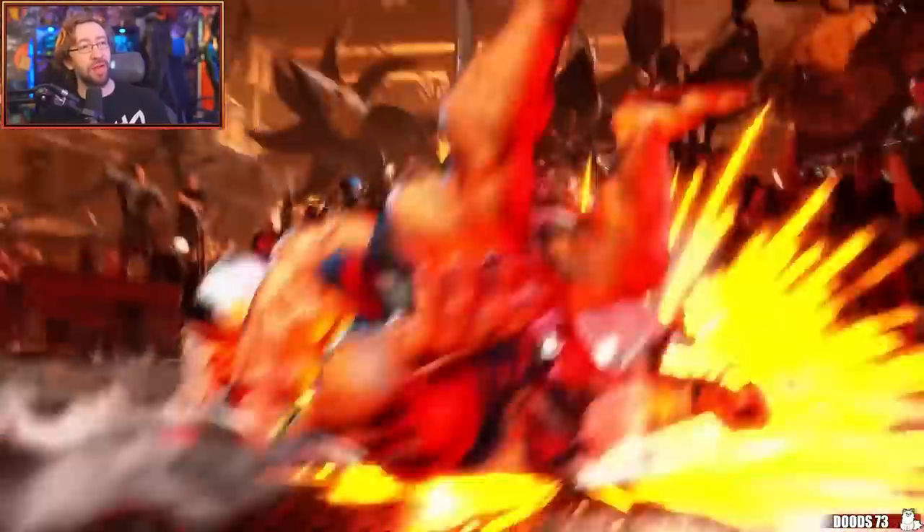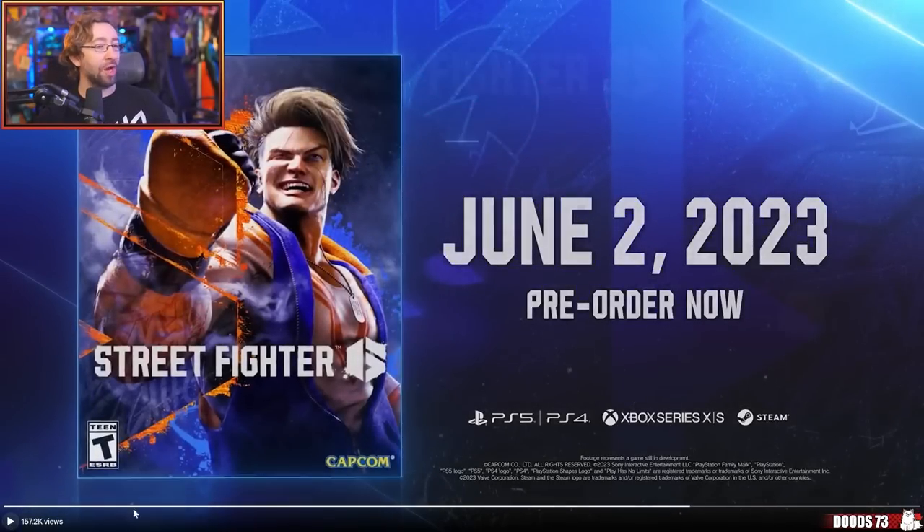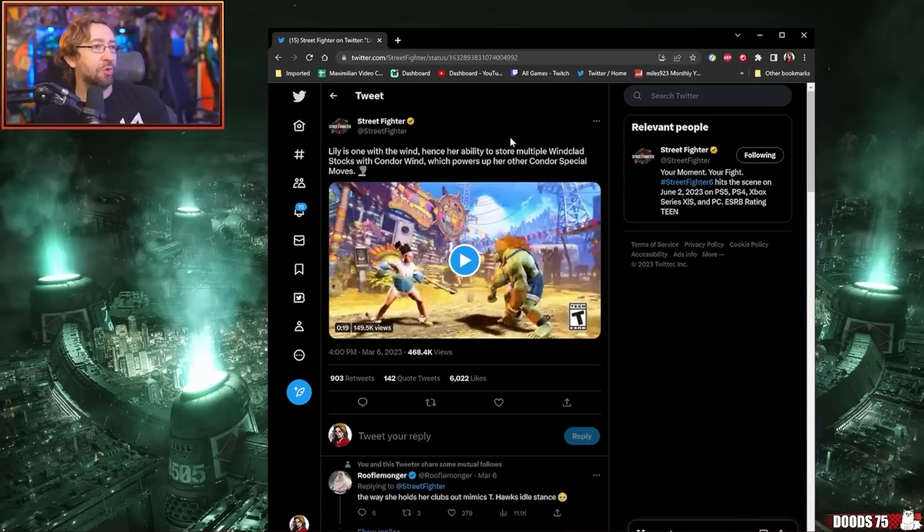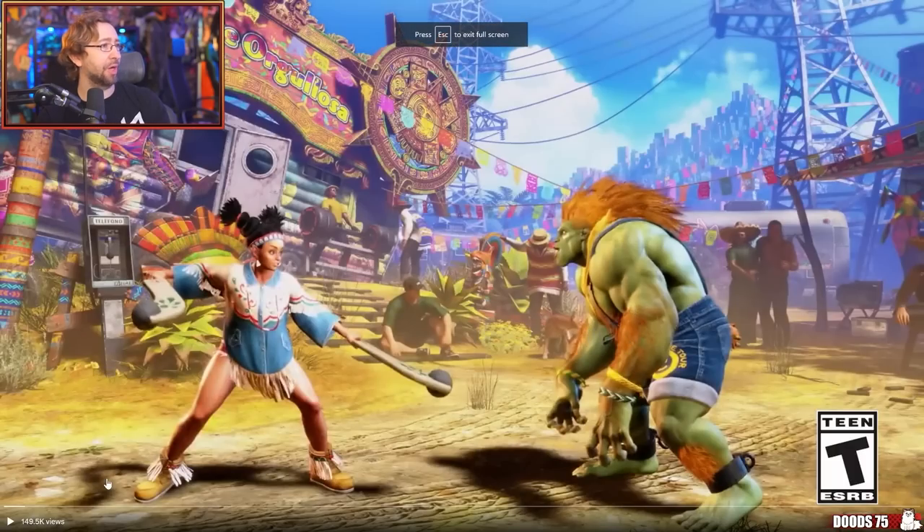Everyone's gonna be scarier than ever. Get equipped with crazy shit for Street Fighter 6, which is exactly what I'm looking forward to. Lily is one with the wind — hence her ability to store multiple wind-clad stocks with Condor Wind, which powers up her other Condor special moves. Wow, Lily is a chores character? She's actually a chores character? I did not get that impression from her at all from the trailer.